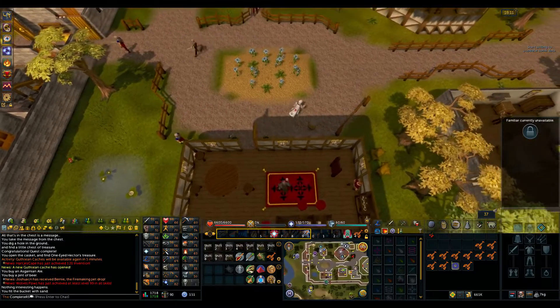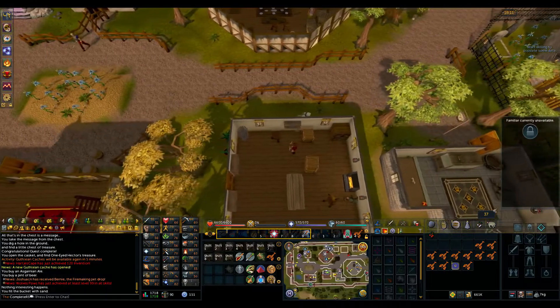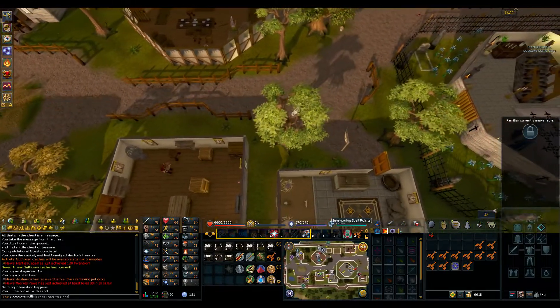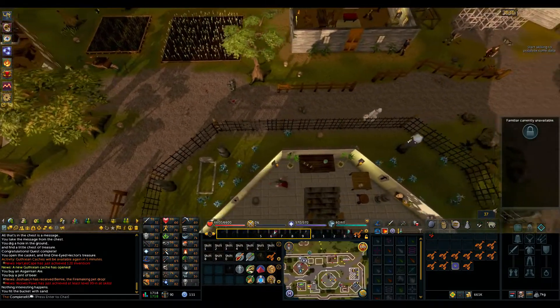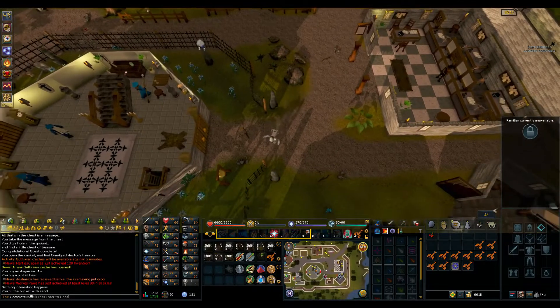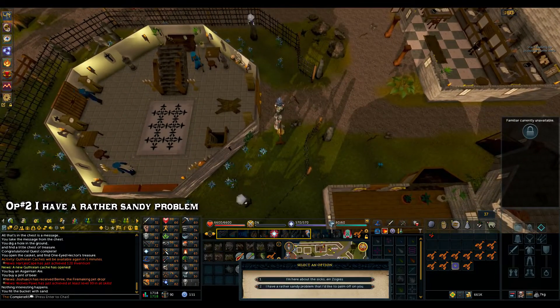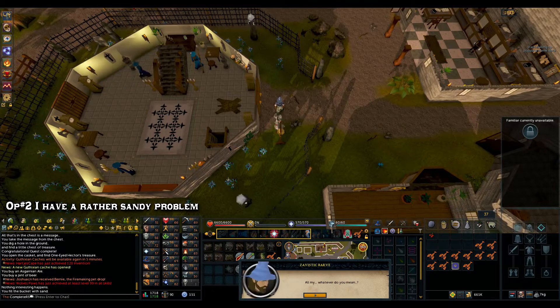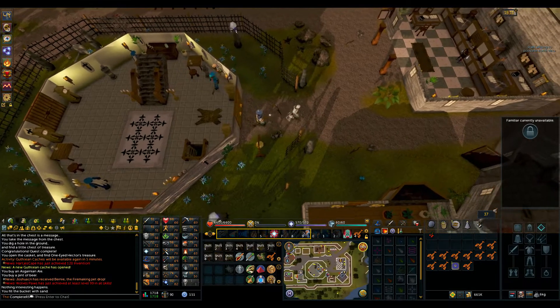Head over towards the Mages Guild just to your east — it's opposite the bank — and just outside it there is a bell. Go ahead and ring that bell. Once you do so, a wizard will spawn. Choose option 2: 'I have a rather sandy problem.' Run through his chat and eventually go back to Bert.